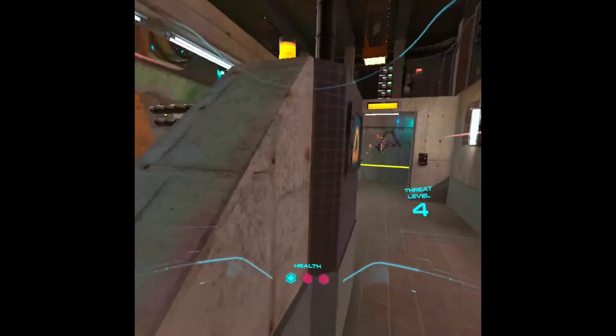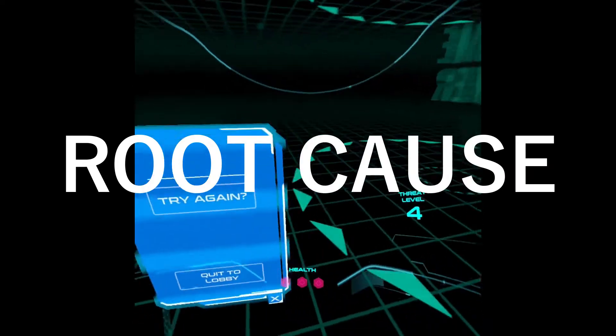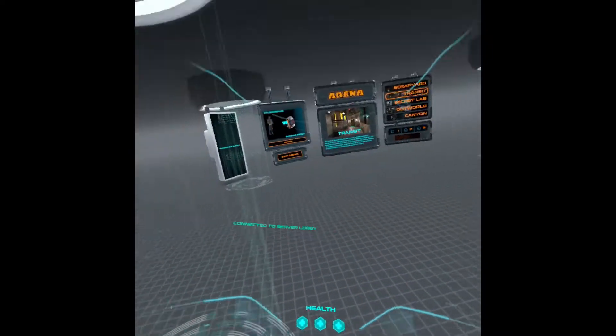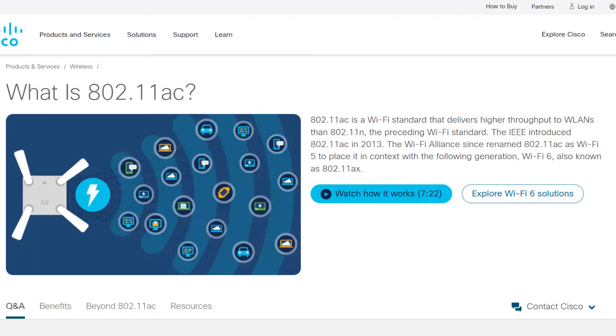We need to understand some of the main differences between 802.11ac and 802.11ax. There is an extremely good description provided on the Cisco website and an article written by TechTarget that I highly recommend you check out. So, what is 802.11ac? It is a WiFi standard that delivers higher throughput to wireless local area networks than 802.11n, the preceding WiFi standard. The IEEE introduced 802.11ac in 2013.